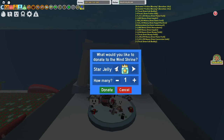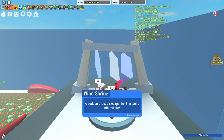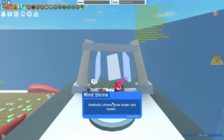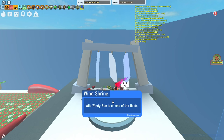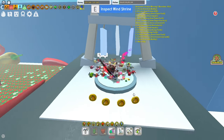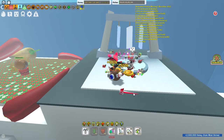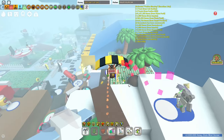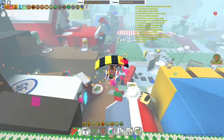If you're looking for a cost-effective method, offering 5 to 10 field dice to the wind shrine is your best bet. Another option is to donate a star jelly, which also has a high chance of summoning a Wild Windy Bee. Using 3 to 5 glitters also has a chance of summoning the Windy Bee. If you see the message 'Wild Windy is in one of the fields' and you receive four honey tokens, then your offering was successful and you have summoned a Wild Windy Bee.